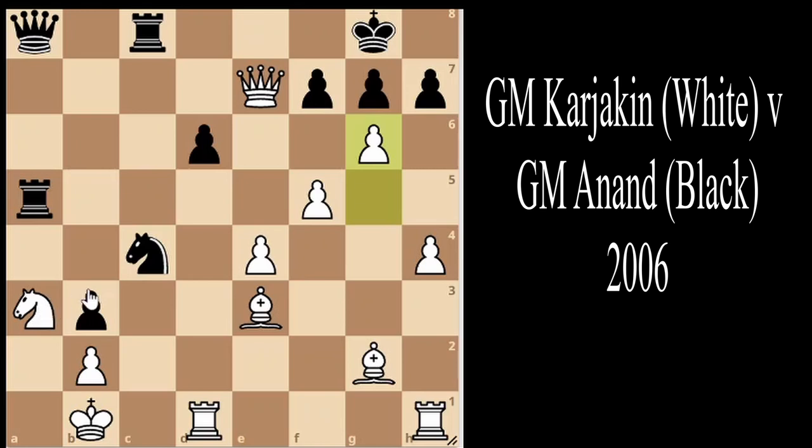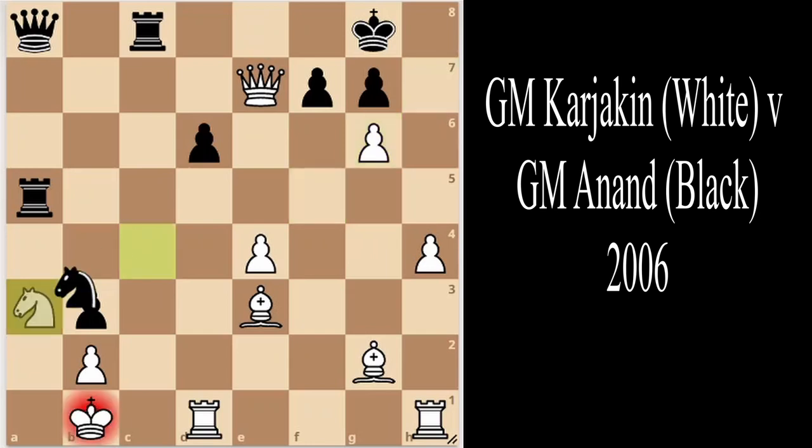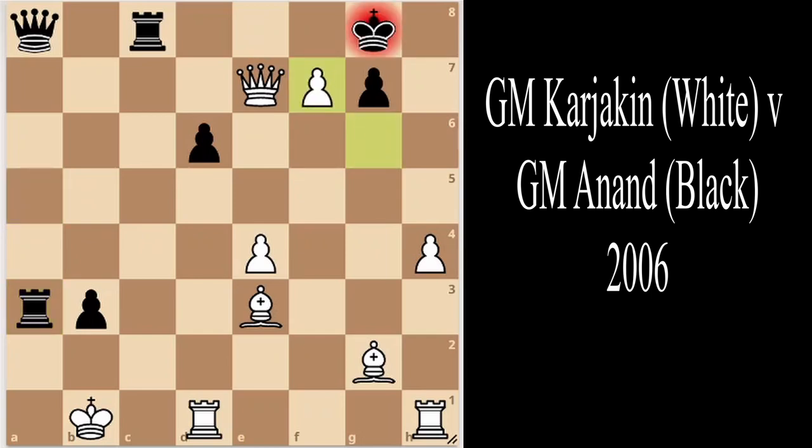We see g6, and here Grandmaster Anand can take in two places — knight takes a3 or rook takes a3 — but he plays a beautiful quiet move, simply defending with h takes g6. We see f takes g6, knight takes a3, b takes, and rook takes, followed by g takes f7. Grandmaster Anand's kingside safety is finally breaking down, and both players have little to no defense of their king.